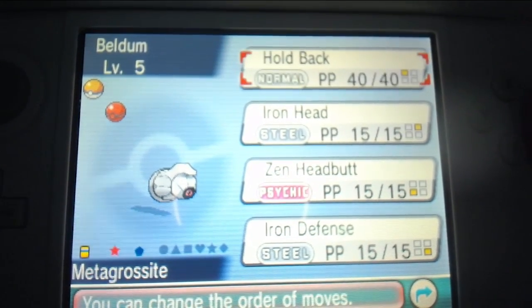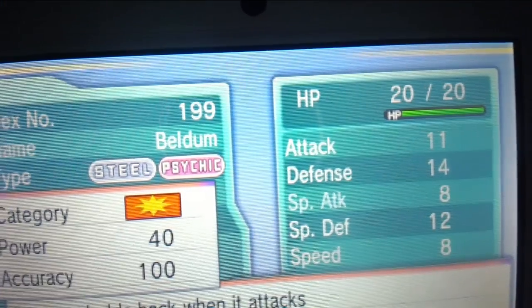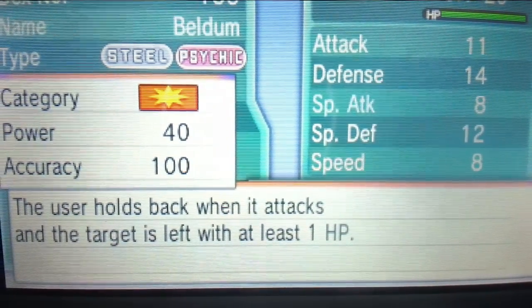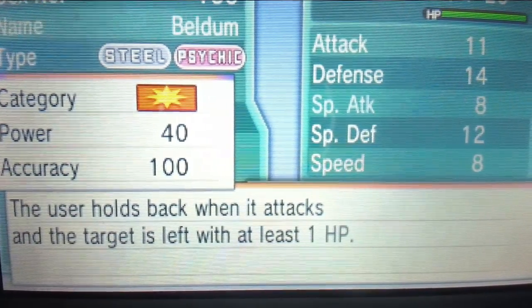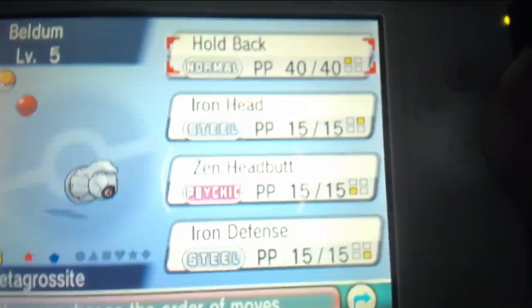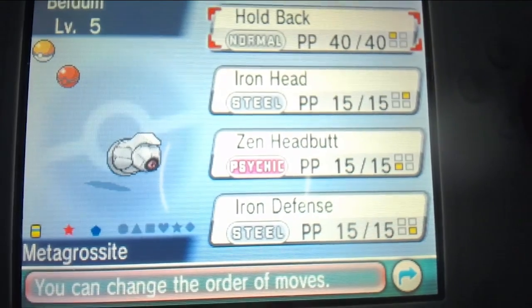It already comes with — what is Hold Back? The user holds back when it attacks the target, and the target is left with at least 1 HP. It's like a new False Swipe — that is amazing for the beginning of the game, especially if you're doing a Nuzlocke and you don't want to kill Pokémon.